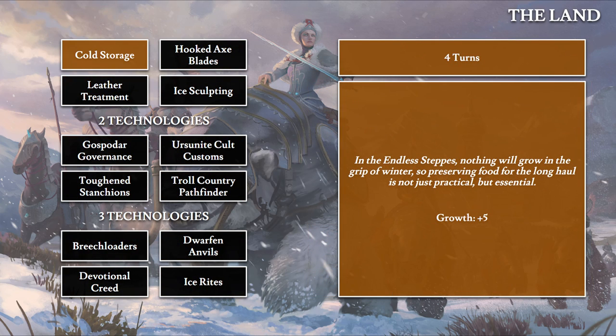Starting with Cold Storage from The Land section, this technology takes four turns. The in-game lore says: 'In the endless steps, nothing will grow in the grip of winter, so preserving food for the long haul is not just practical but essential.' This gives growth plus five in all settlements — a pretty decent and useful tech.